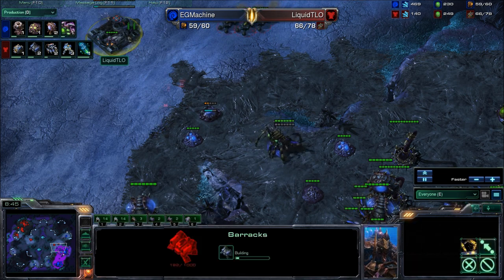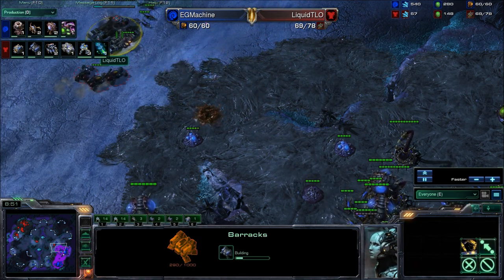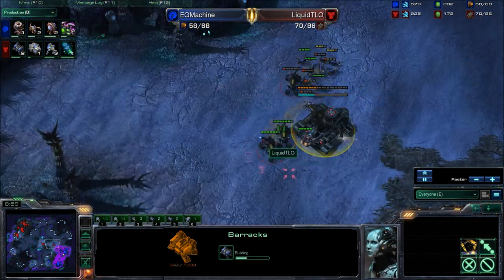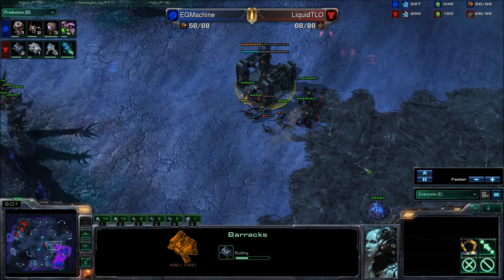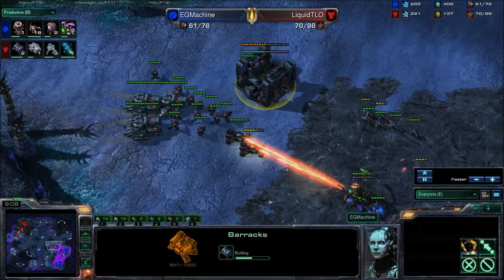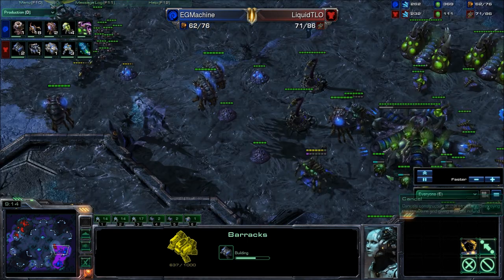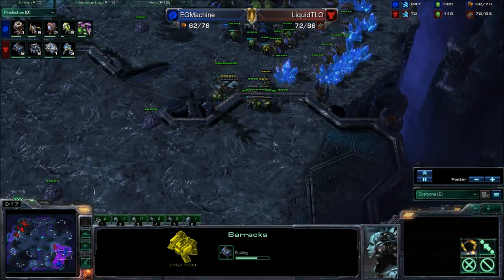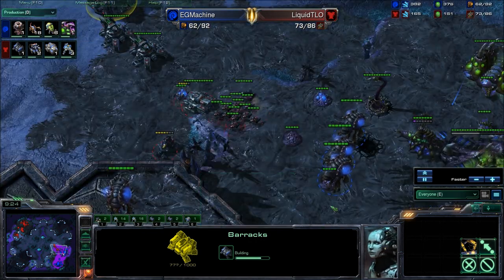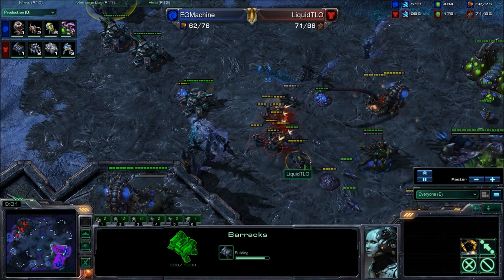There goes down a Barracks right in the front — interesting choice. It makes something annoying for the Zerglings to have to run around, very powerful. Here comes a pushout from TLO — a whole bunch of Marines and three tanks. This is a very deadly situation for our Zerg opponent. He makes a bunch of Banelings but TLO doesn't hold off long enough for them to finish. He pushes up with two tanks sitting behind and goes for the Overlords which are in a vulnerable position.